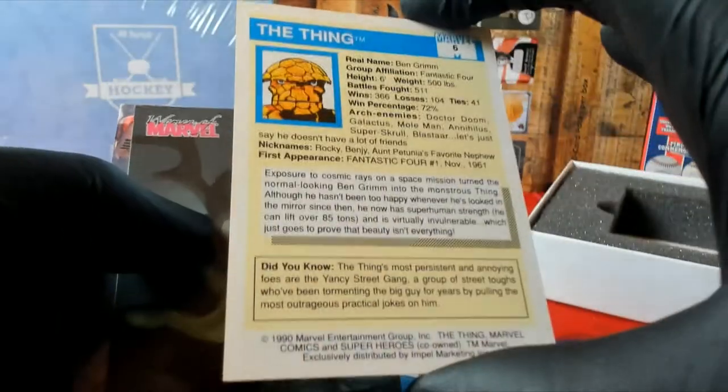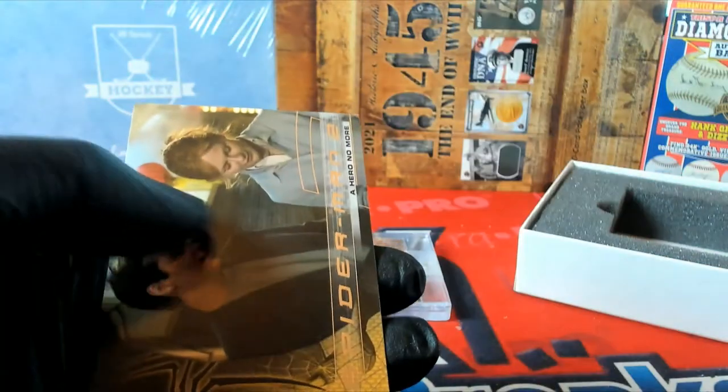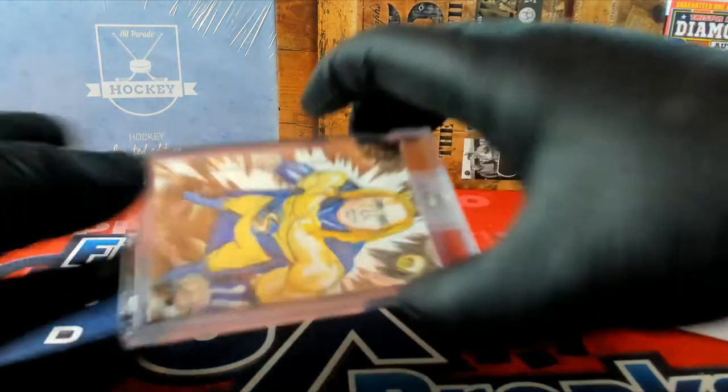Superheroes right there. The Thing, White Border, number six. Marvel. There's Iron Man. And there's Spider-Man 2. And here's your sketch, Joe. The sketch card would go to random at the end.